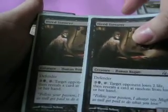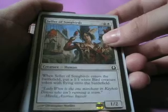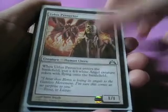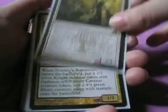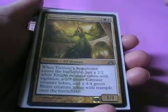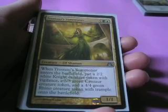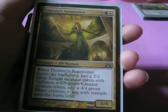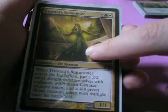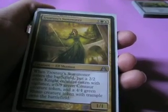I had two Hired Torturers for direct damage. For token creation, I had Cloister of Songbirds, Urbis Protector who I never drew, Eyes in the Skies, Scion of Vitu-Ghazi which was one of the rares I pulled — not really a good card — and Trostani's Summoner. My friend pulled the Progenitor Mimic, the Simic one that copies other creatures. In one of our rounds we had both cards in our opening hands, and comboing them together, every upkeep we got four creatures. It was amazing.